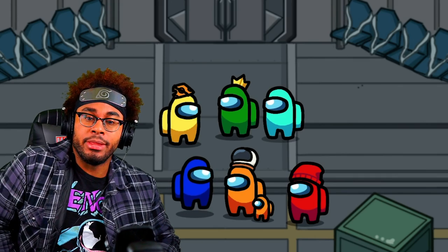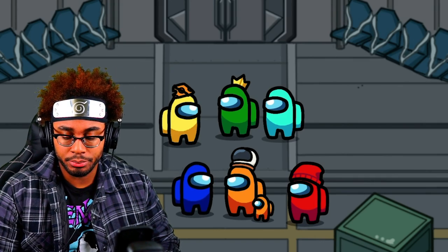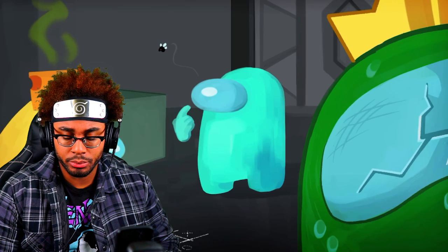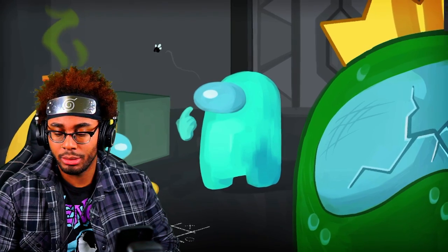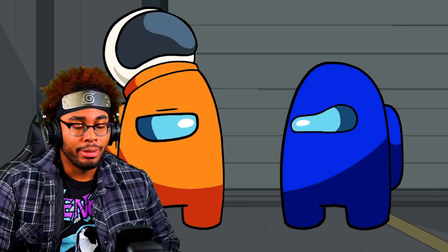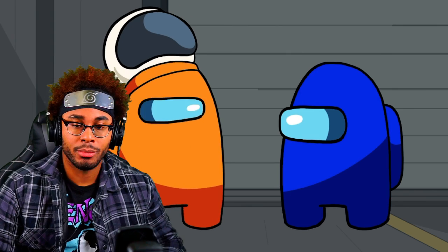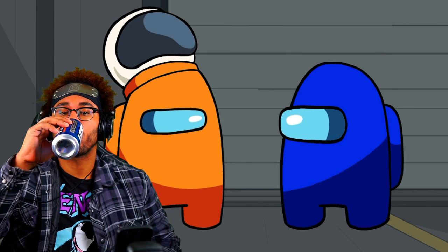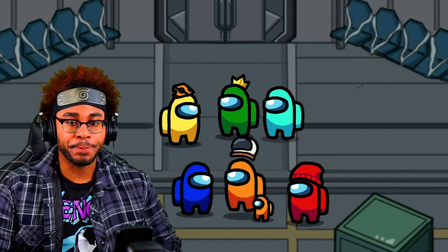I brought my buddy along today because he's a really good Among Us player and I thought you all could use the practice. What do you mean? We're basically all top tier grade A crewmates slash imposters. How about this - if anyone beats me, then I'll change my name, color, pet, whatever you want. Oh, you got yourself a deal, buddy. Wait, but let me finish.